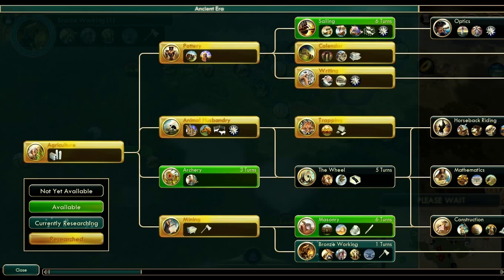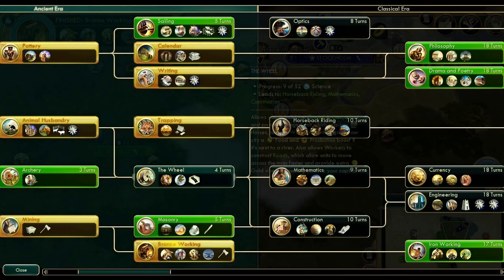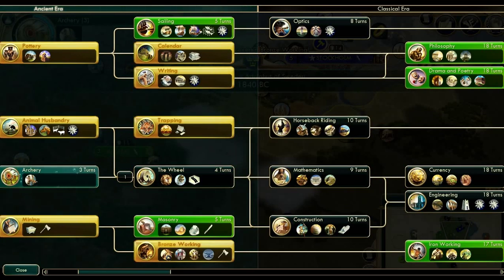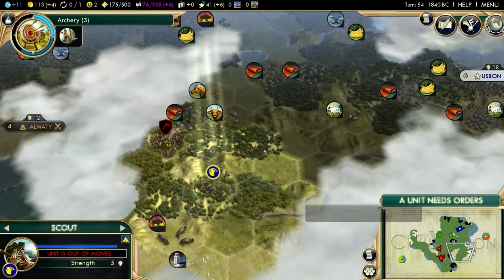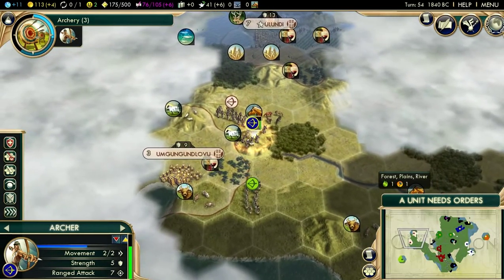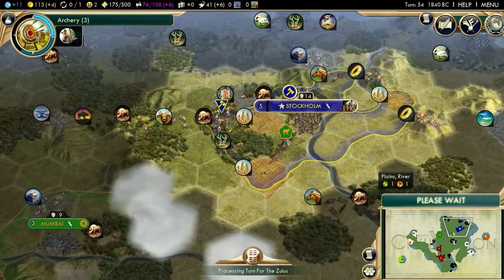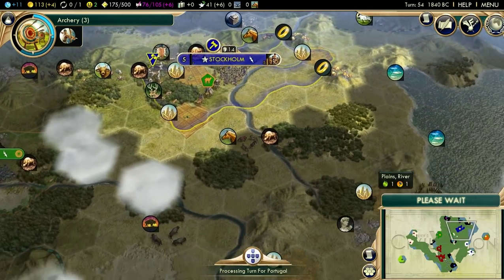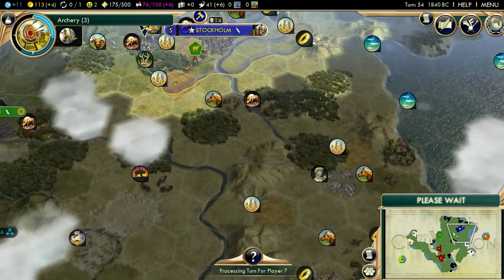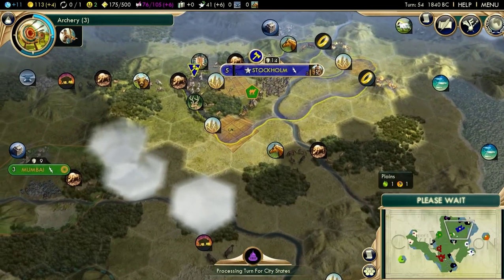We're going to get Bronze Working right now. We probably should go for the Wheel next — yeah, that sounds like a good idea. Going to need to get some archers out, and composite bowmen later on as well. If we're going to forward settle Gandhi, we better have composite bowmen to back it up. Also getting an early trade route would be a really good idea, but we also need libraries. If you neglect science too much playing as Sweden, you're not going to get the Forbidden Palace in time and you're going to struggle majorly.